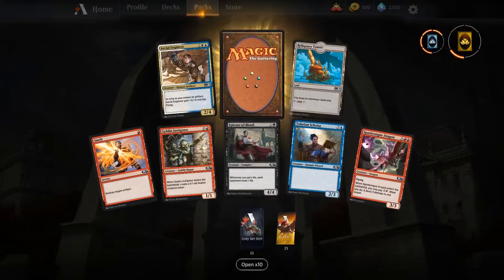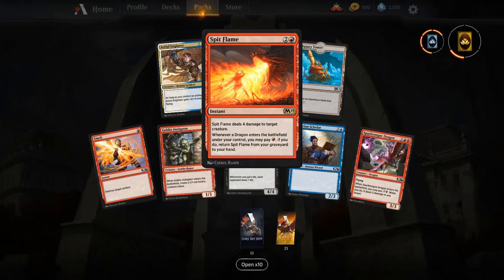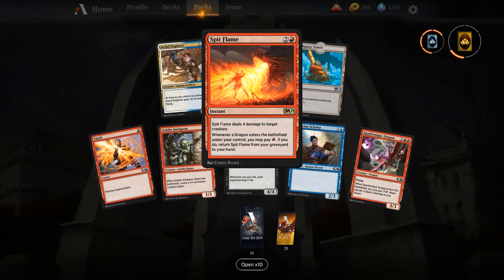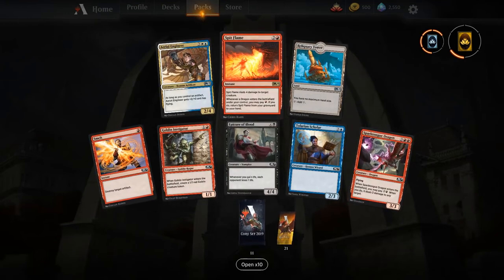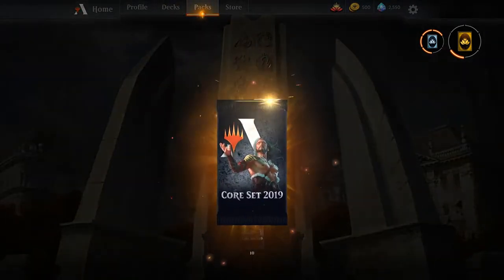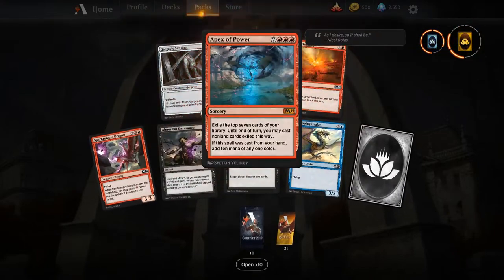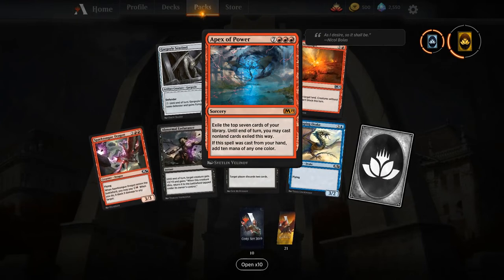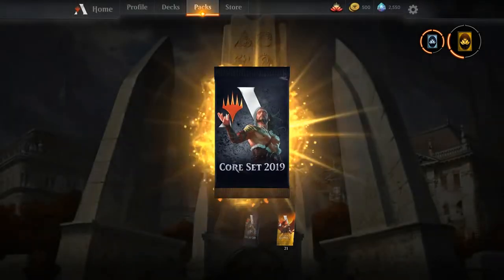Spit Flame — three-mana instant deals four damage, and whenever a dragon enters the battlefield under your control you pay one red to return it from your graveyard to your hand. Good little repeatable removal spell, also great to discard to Sarkhan for free. Apex of Power — there's something here, I don't know what, but it's definitely sweet. We'll see if anything becomes of that.